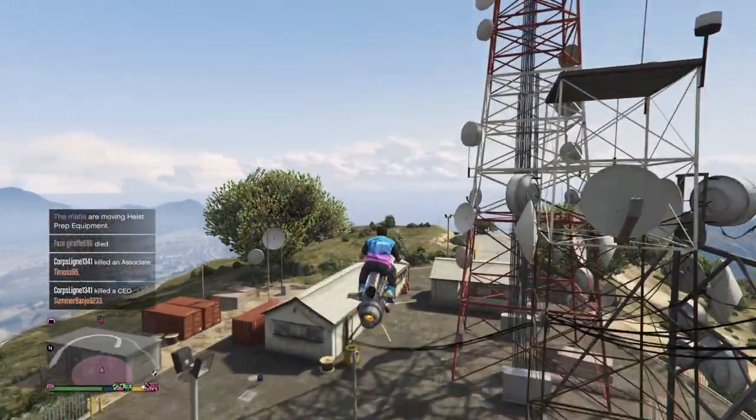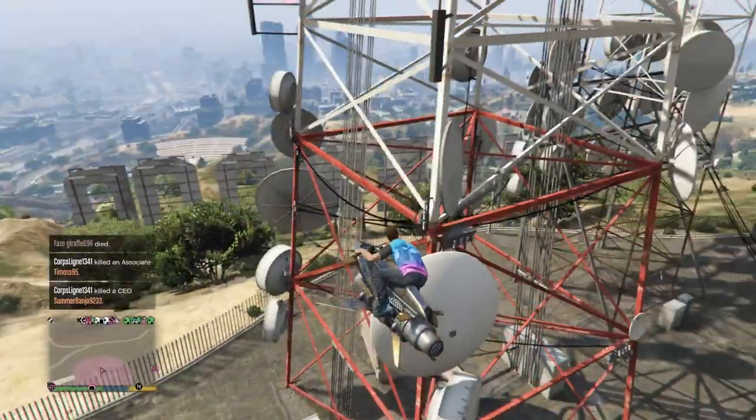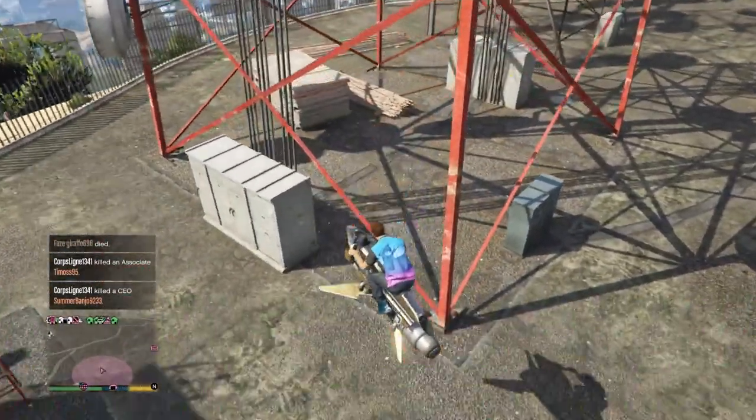Radio Antenna 5 is in the Communications Array in Vinewood Hills. It will be next to the bottom of one of the Communication Towers and the building.